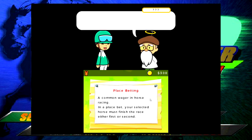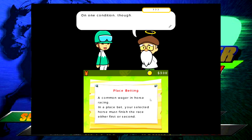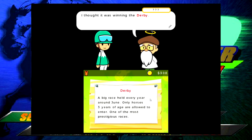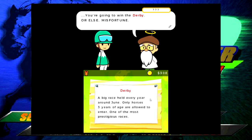The angel offers to bring my character back to life - 'I'm an angel after all.' But there's a condition: I have to promise to fulfill my dream. If I can't keep my promise, the angel will curse me so my save data disappears each time I reach the final stage. My character jokes that his dream is actually to inherit his dad's orange farm. This dialogue is so long - can we please get to the game? The Derby is a big race held every year around June, only for three-year-old horses.